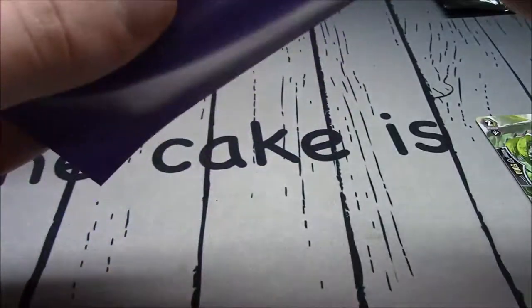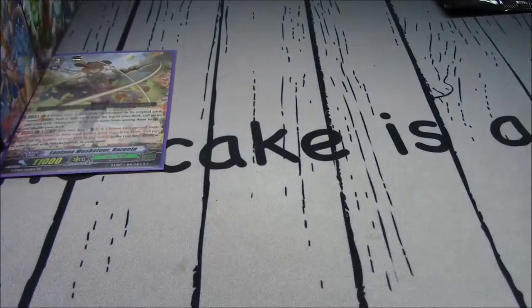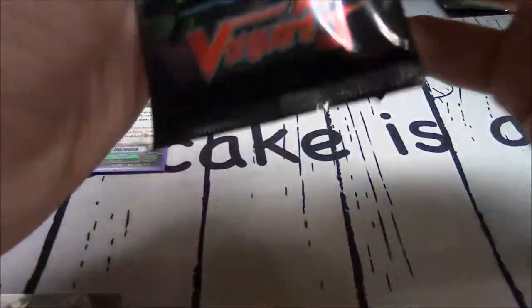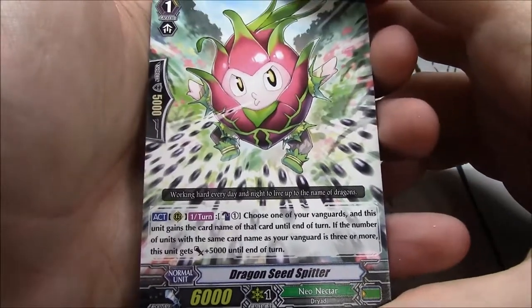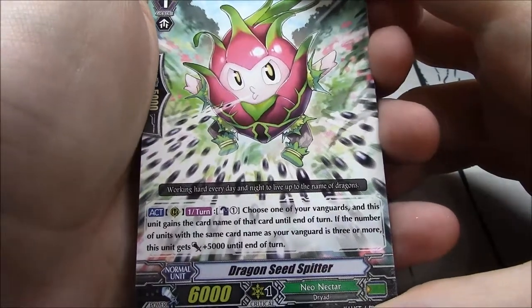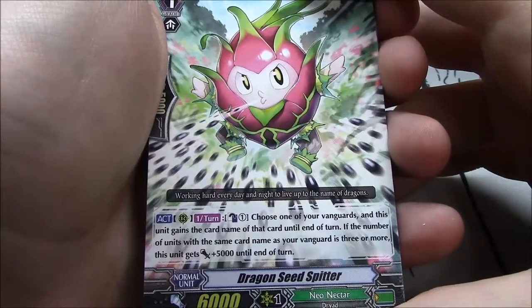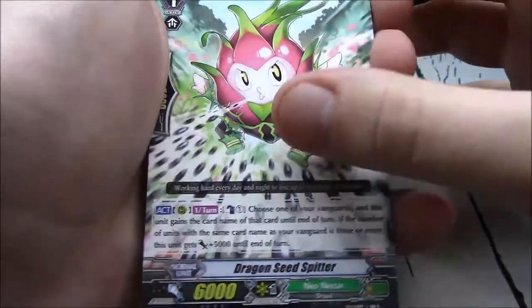That's the first one — it'll get a purple sleeve. Camera is a little closer than normal, which blocks my view from being able to read the cards super easily. Grade 1, Neon Actor 6k — Dragon Seed Spitter. I like that artwork. Act once per turn, counterblast 1, choose one of your vanguards — this unit gains that card name until end of turn. If the number of other units with the same card name as your vanguard is 3 or more, this unit gets plus 5k.